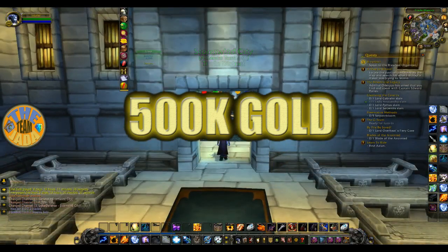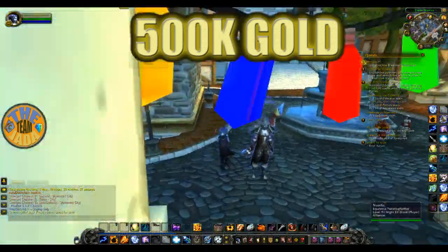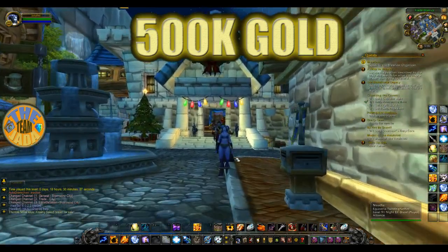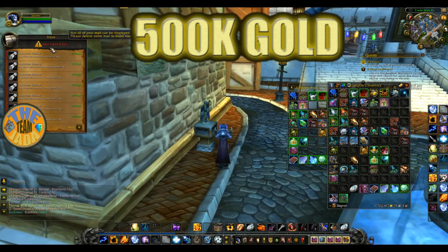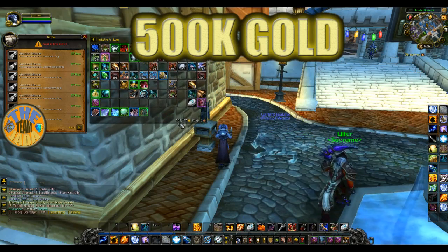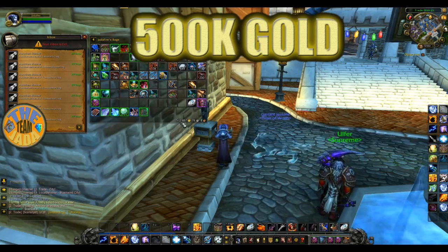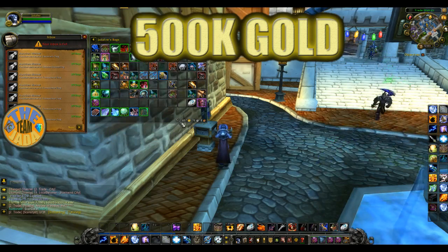Alright, let me adjust this. 500k gold — that's a sweet number. So my auctioneer toon — she's got a two-piece on, cool story bro. Alright, mailbox — it says I'm full, which is probably why I stopped keeping track. My current gold is 502k, so I've already passed that 500k mark a bit. We're going to see how much I made just from today, since I put these auctions up late evening yesterday.